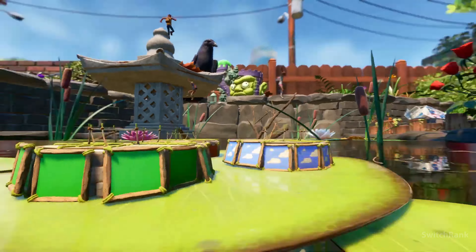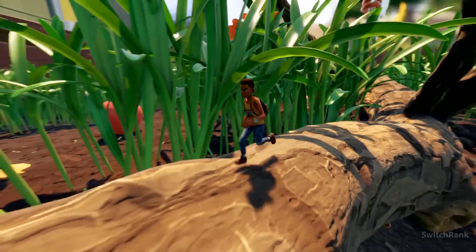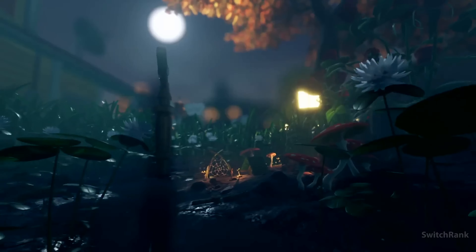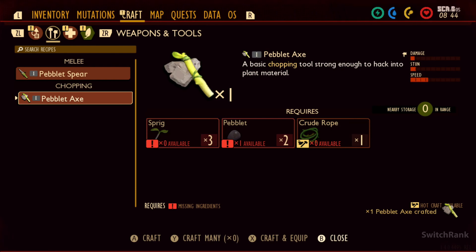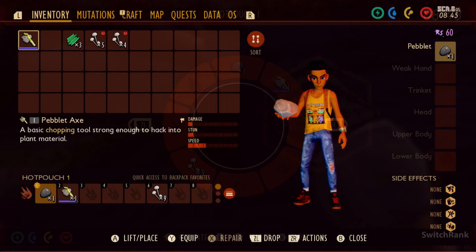But beware, danger lurks everywhere, even within the safety of your base. Creatures roam the yard's various environments, from the depths of the pond to the caverns of the termite den. To survive in this hostile world, you'll need to tailor your playstyle using the game's customization systems. Experiment with mutations and milk molars to activate bonuses and perks for your character.